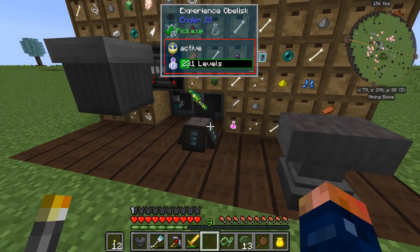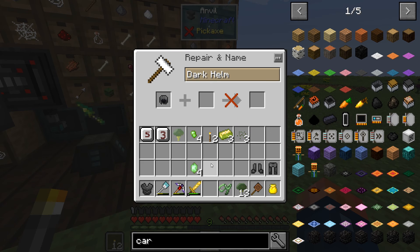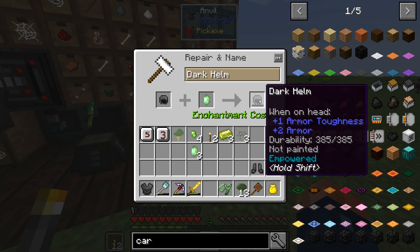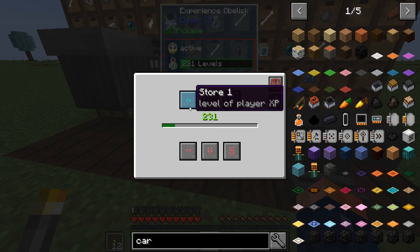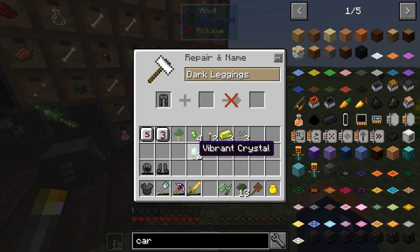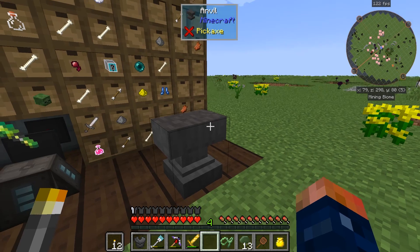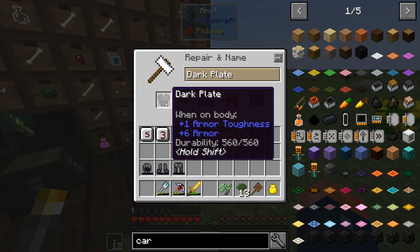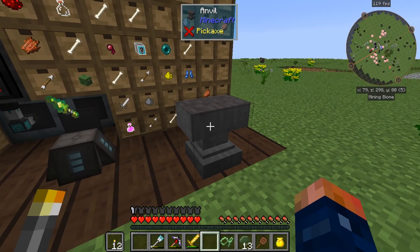Let's place our anvil right here and we can go ahead and start crafting some of this stuff. I need to watch out - hopefully my armor doesn't get sucked in there. Dark helm - just like that, is empowered now. All of these things will now be empowered. It requires four XP levels apiece, so just keep that in mind. We currently have 231 levels of experience - it's kind of ridiculous.